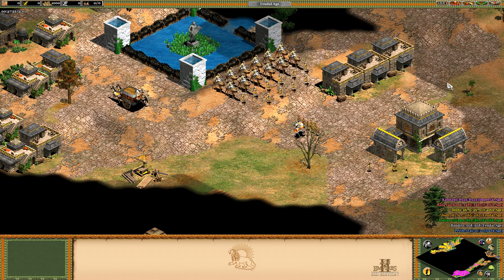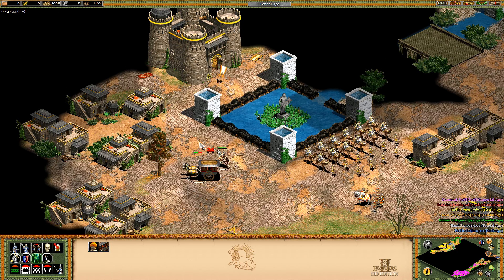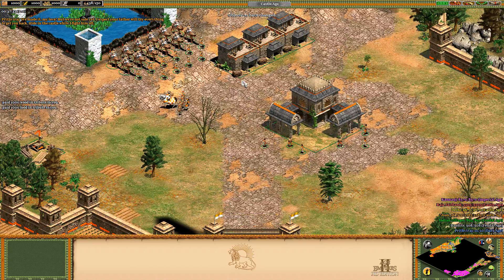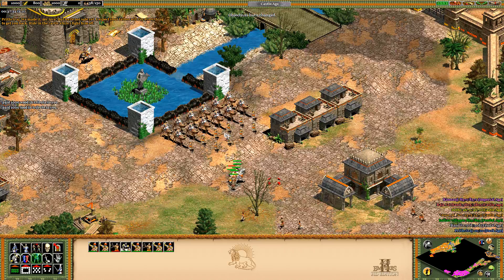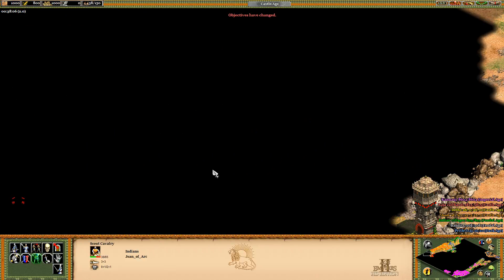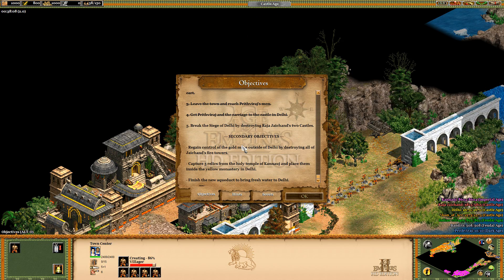Hello guys and welcome back to the campaign. We are back where we were before and we're gonna start from here. Go there and take over this and then start moving again. We already know that we're gonna get attacked everywhere right off the bat. We have this scout cover that we're gonna send right away to the left to get that Imperial Camel.